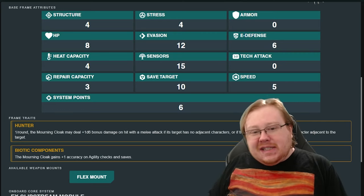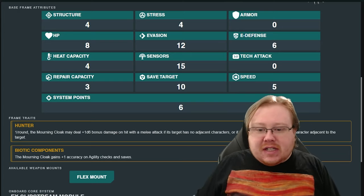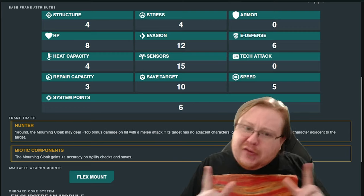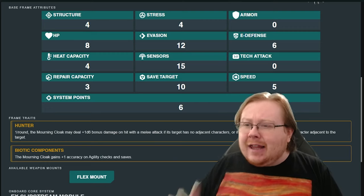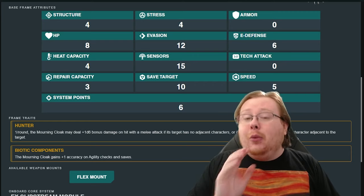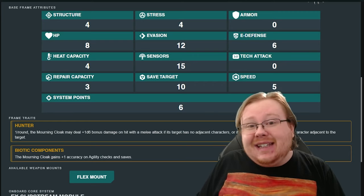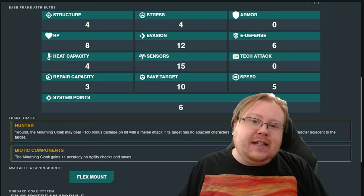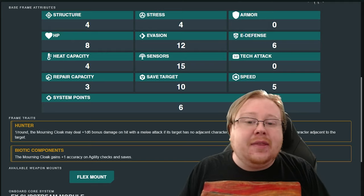You can already see some very interesting numbers, especially in this middle column right here. Let's take a look at its evasion: 12. That's insane. I think that's the highest in the game, if I'm not mistaken, which means the Mourning Cloak is an insanely difficult mech to hit, and you should absolutely invest in agility when using this mech.